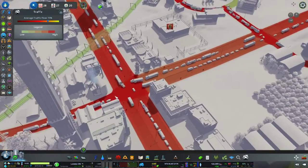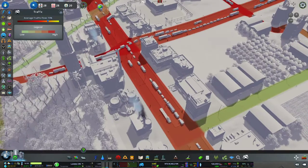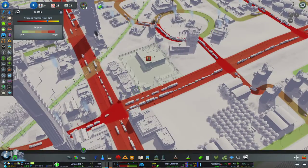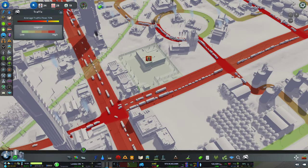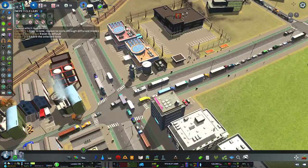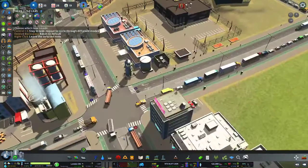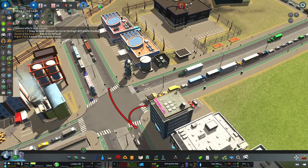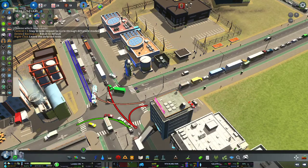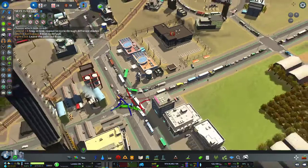We've got this caravan of vehicles here — it's all just backed up because of volume. Let's see — I'm going to fix this intersection up as well. Let's make this go straight and turn right, left-hand turn only. Same thing here: left-hand turn only, and let's put all the straight traffic onto the right lane with right-hand turn from there as well. There we go.